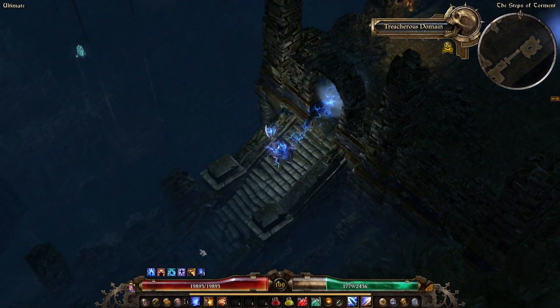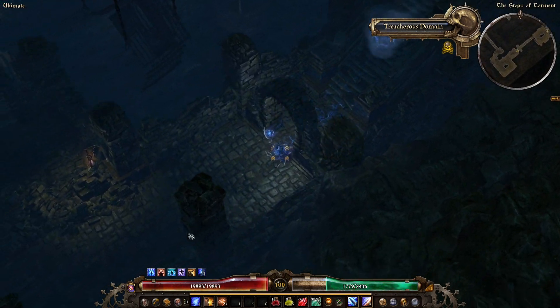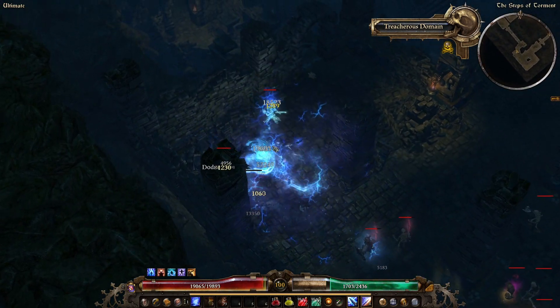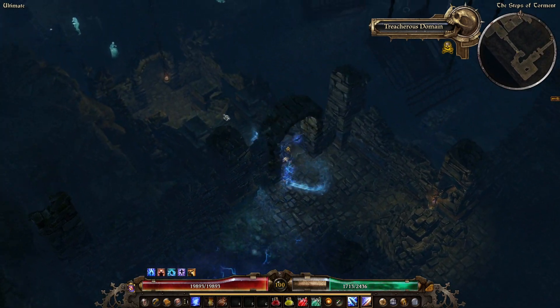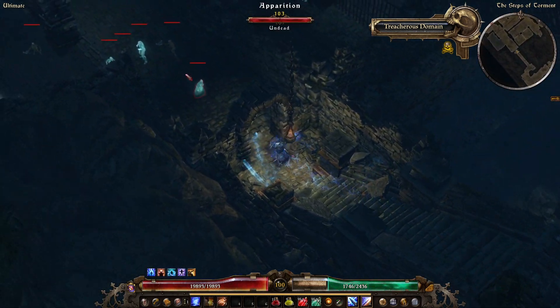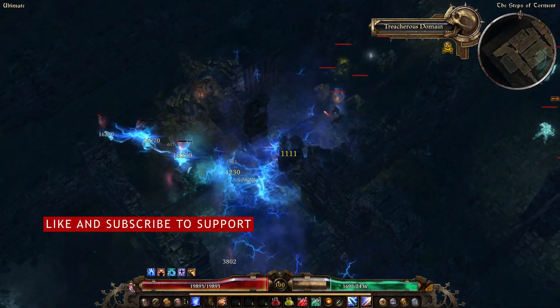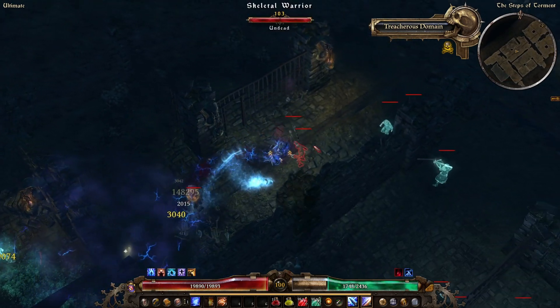Resistances in Grim Dawn are genuinely important, and you will want to keep them in check. You may complete Normal without caring too much about them, but Elite and Ultimate will test you without you spending some time sorting them out. Remember, you don't do damage when you're dead, so staying alive and spending a bit more time taking that boss down is better than dying — obviously more so in hardcore.